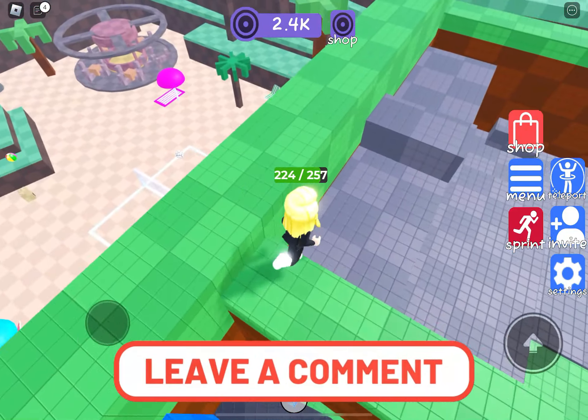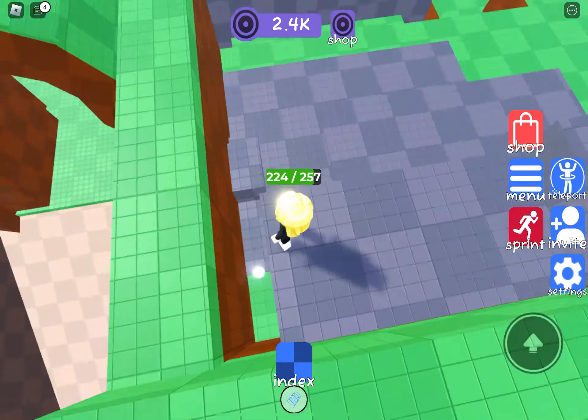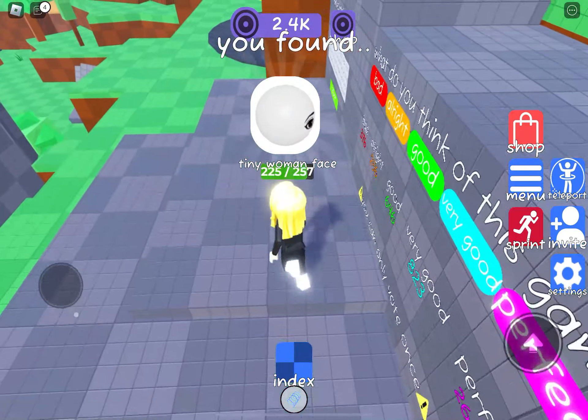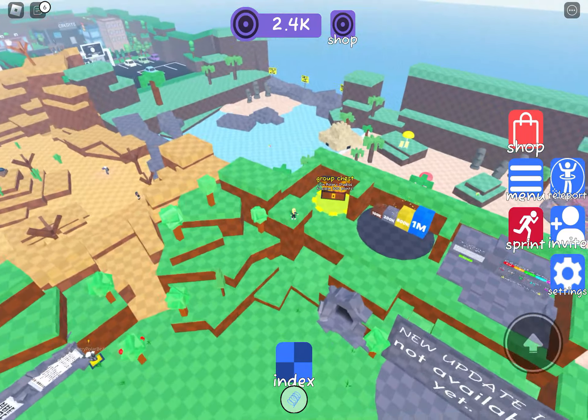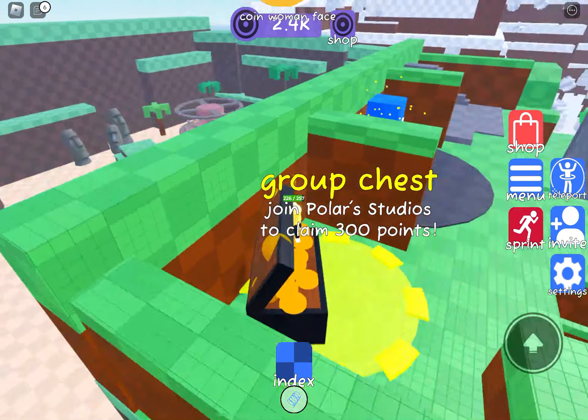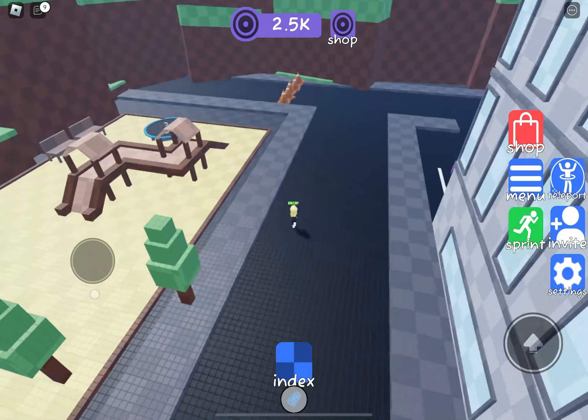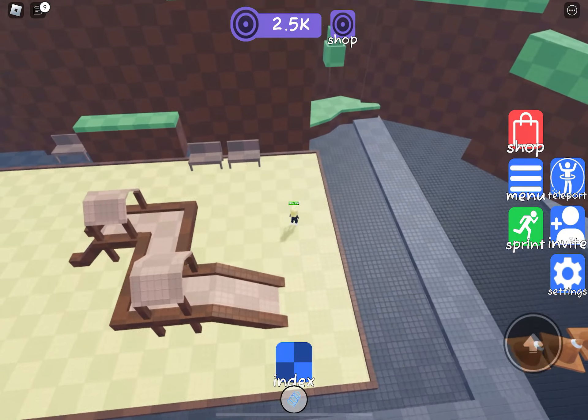This area has also received a facelift in this update and I really like it. We also find tiny just down by the vote board, and they've made nice use of the group chest by placing the coin woman face inside of there as well.